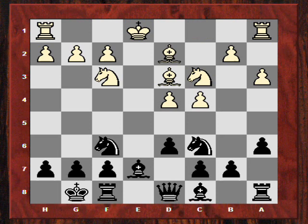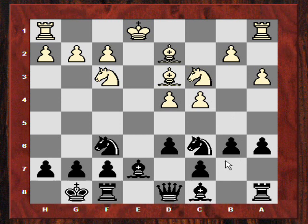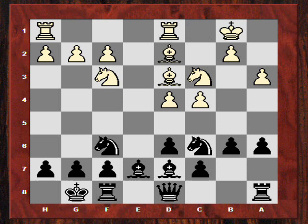After Bd2, he plays b6, delaying b5 and potentially getting his bishop to b7. After White castled queenside, he puts his bishop on d7. After Kb1, he now plays quite an aggressive move: Na5, with the potential threat of Nb3 and the positional idea of c5 to blockade the c4 pawn — and maybe counter play against White's king via b5 later.